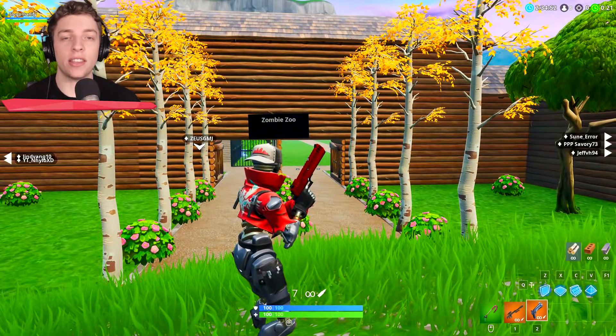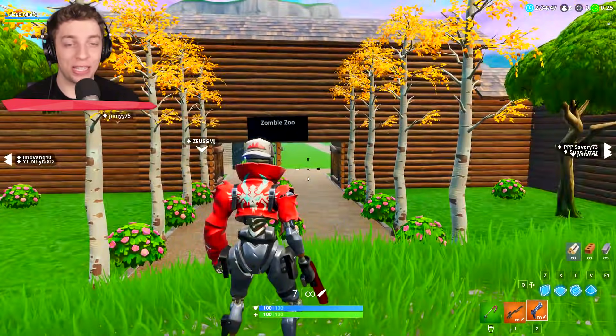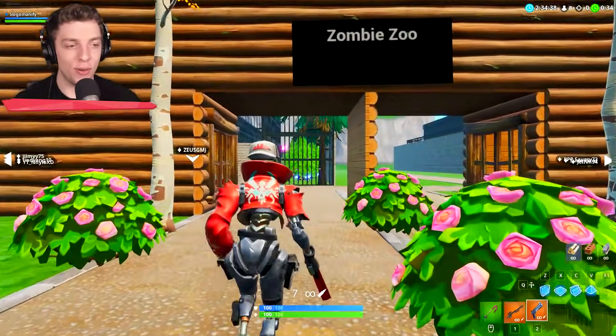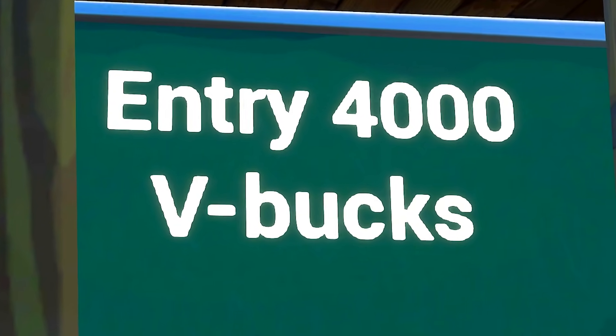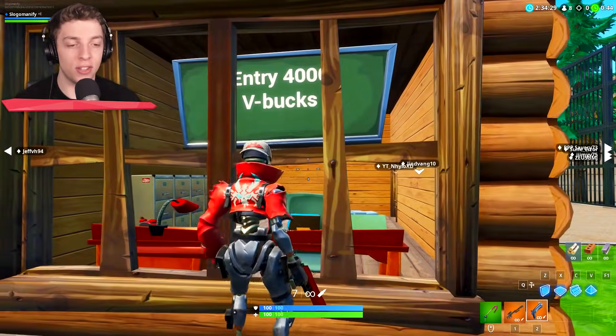All right, everyone, time is up. Let's check out what you've built. So here's the little entrance to the zombie zoo. Hello, I'd like one ticket. 4,000 V-Bucks, are you kidding me?